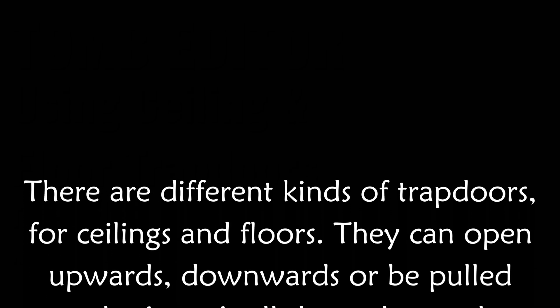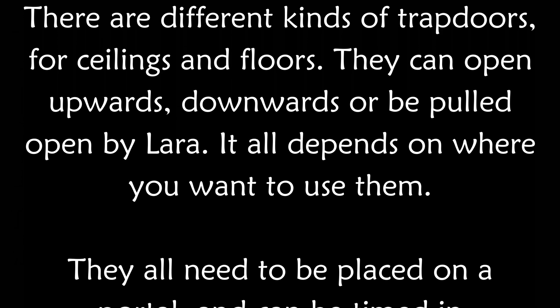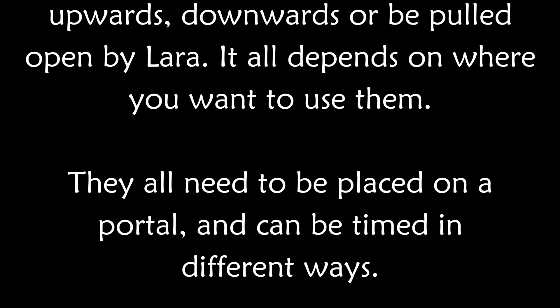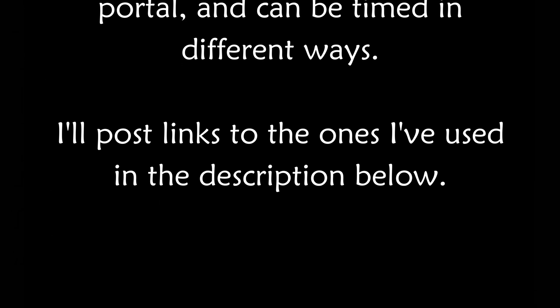There are different kinds of trapdoors for ceilings and floors. They can open upwards, downwards, or be pulled open by Lara. It all depends on where you want to use them. They all need to be placed on a portal and can be timed in different ways.